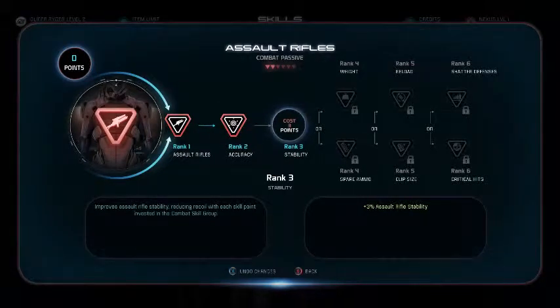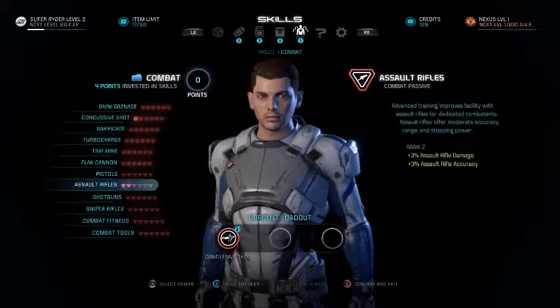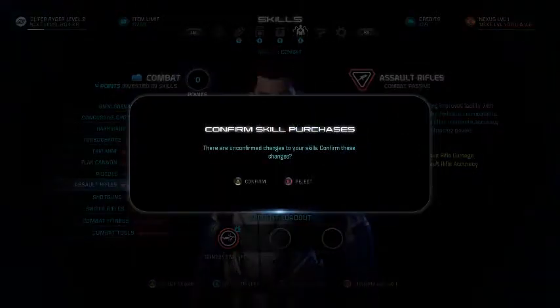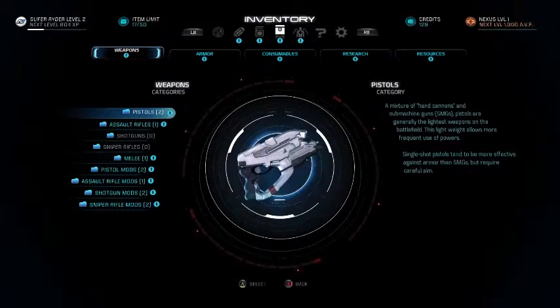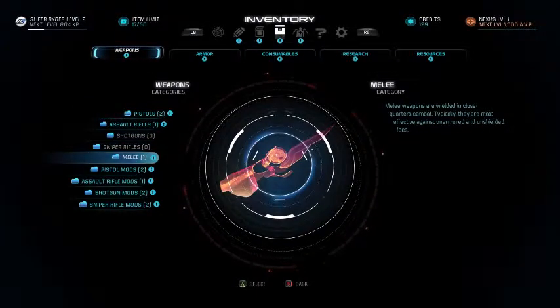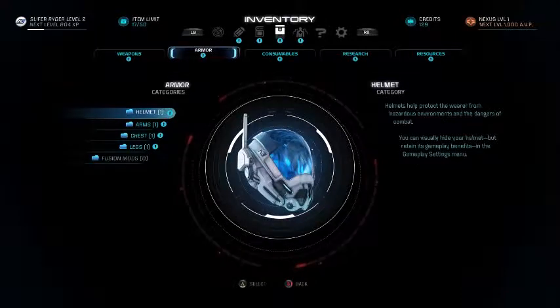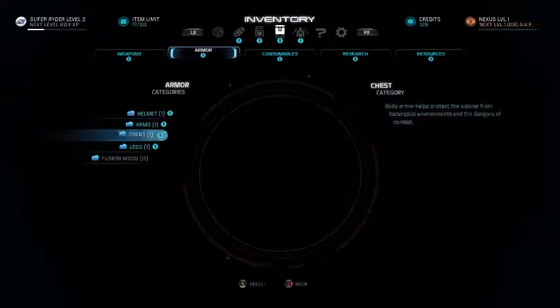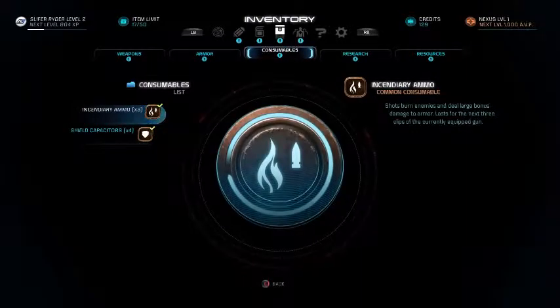So I'm just going to upgrade the assault rifle. I'll confirm that. I know there's loads of blueprints and melee options, sorry. These could be cool mods — a helmet and what not — but I'm going to get into that further into the game.